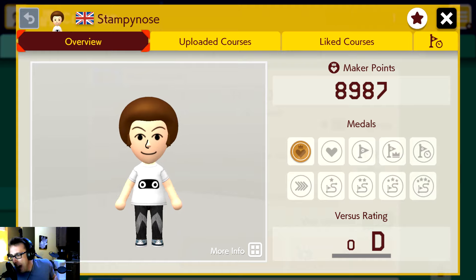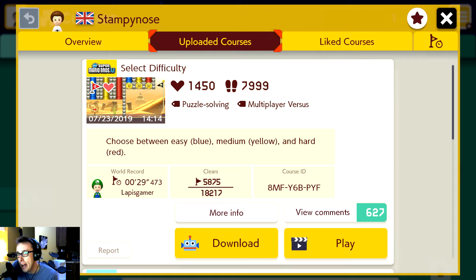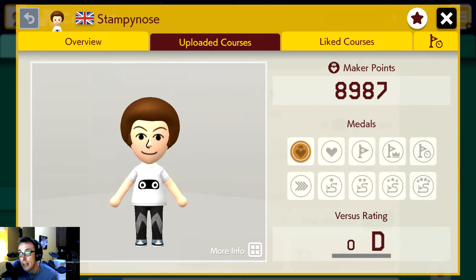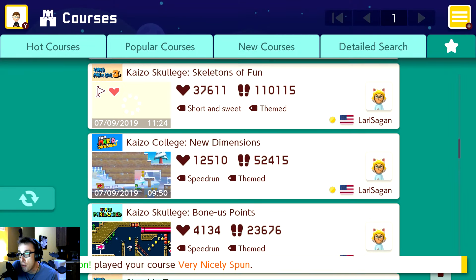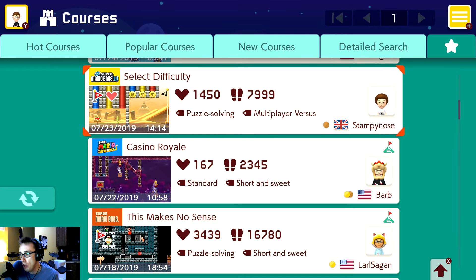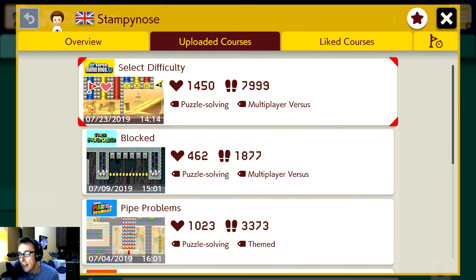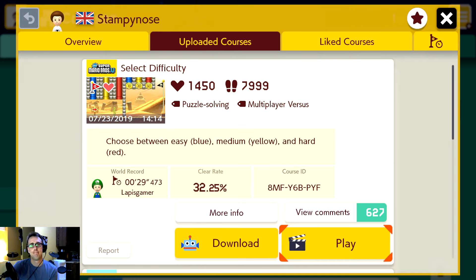Welcome to Super Mario Maker 2! This is Stampy and we are going to be playing other YouTubers' courses. We're going to start with Stampy Cat - if you've never heard of Stampy Cat, look him up on YouTube. He does all kinds of other gaming videos but recently just did a little bit of Super Mario Maker 2 and made a few courses. Let's look at his courses. Okay, we've uploaded courses - we get a few here to go through. We're gonna start with the top one, it's called 'Select Difficulty', and let's play!